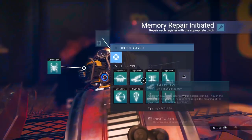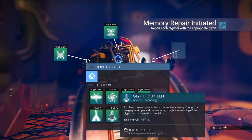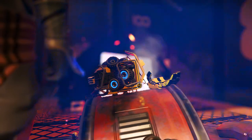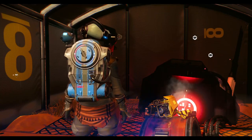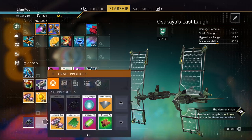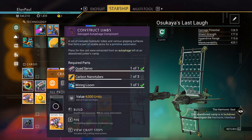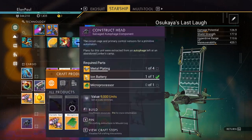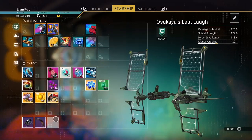Dump to memory circuits, finalize download, and we got our construct. Now go to the starship — we need a carbon nanotube, the quad servo, and a wiring loom. We have them all, so we just need to make one more item. That's our second construct item.